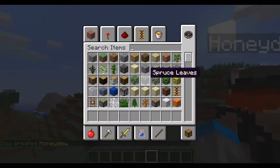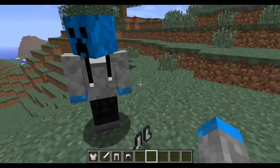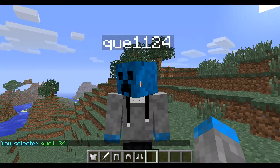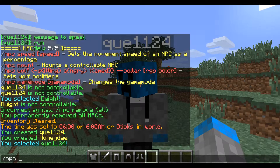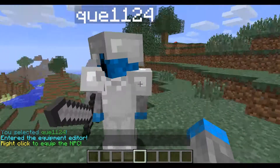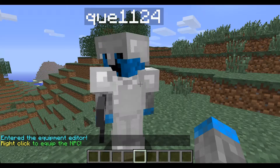You can also give these NPCs armor. Grab some iron armor and other items — it's got to look nice. Right-click on your NPC and type /npc select, then type /npc equip to open the equipment editor. If you right-click them with any item, they will put it on. Fairly straightforward. Type /npc equip again to turn the editor off.